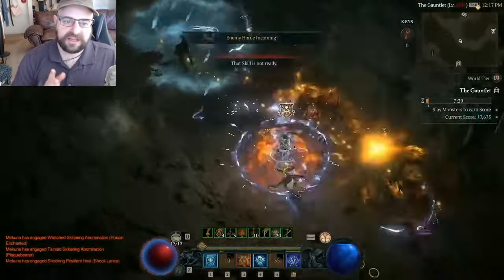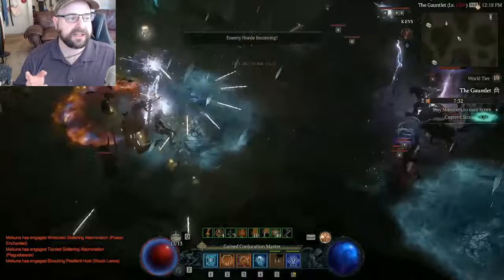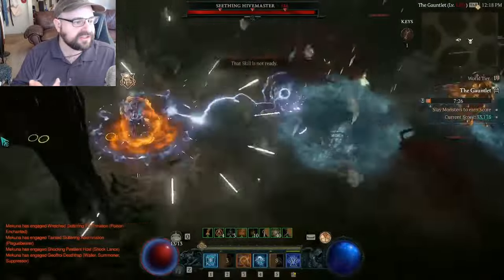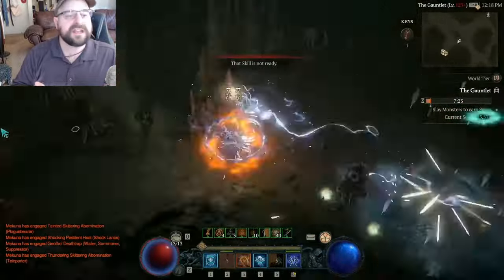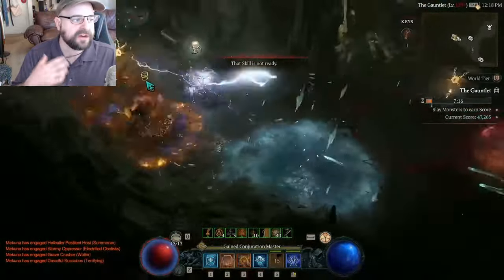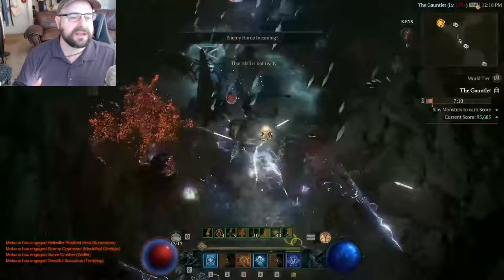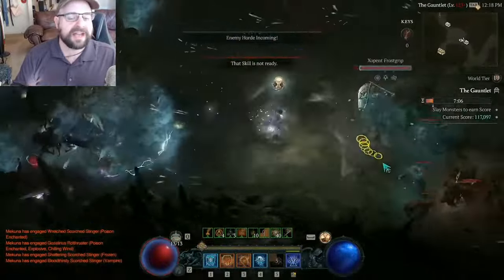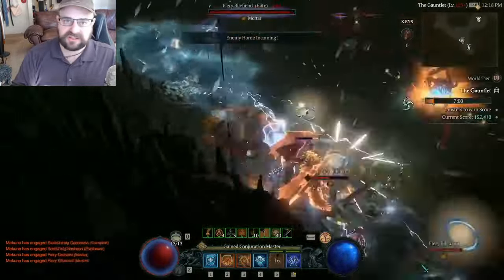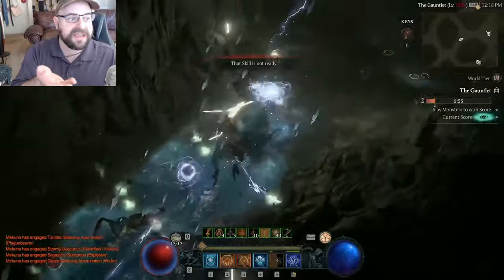Looking at this run that Makuna did — shout out to Makuna — I think he's held the top spot for the first two weeks of the gauntlet as the number one sorcerer. The speed here, this is speed running. The amount of information you have to process — knowing what path to go — is immense. Most of us are not going to process this fast enough on the first or second try. This really has to be muscle memory built through a lot of repetitions, and kudos — this is an amazing run.